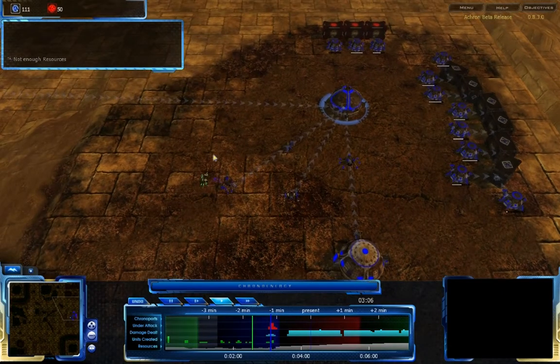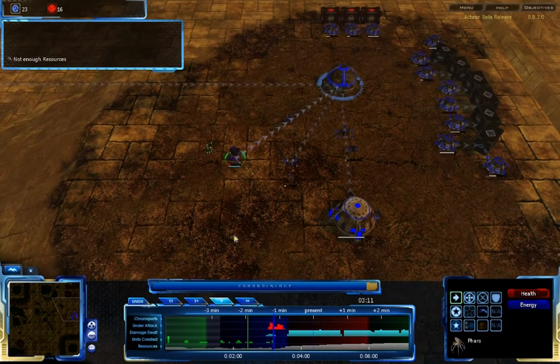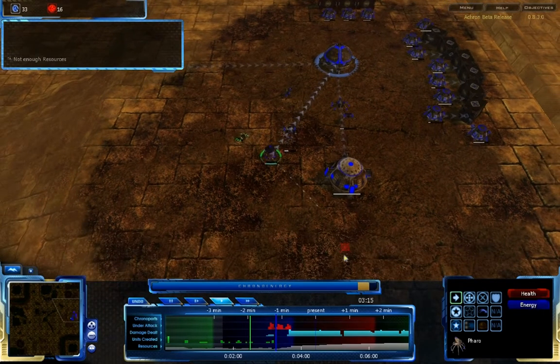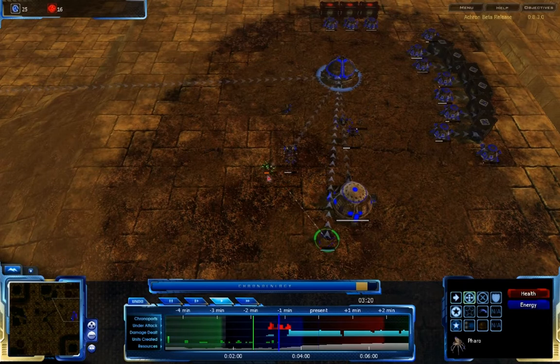Now something meaningful is coming — he does have an Octo coming to my base, killing my Faro that's supposed to become a Spire. Move back, move back, heal up, move back. Get out of there! I can't have you die — I can't lose you. Seriously, I need him for the Spire.